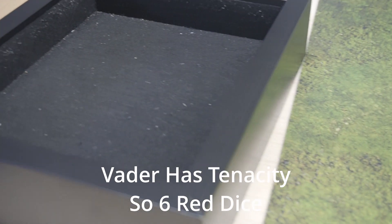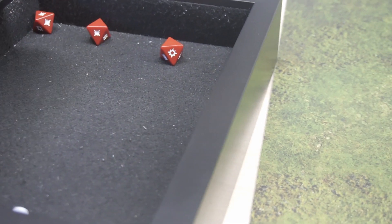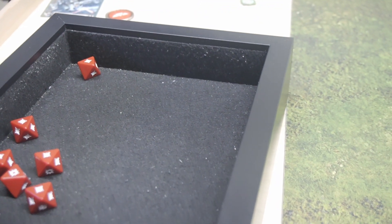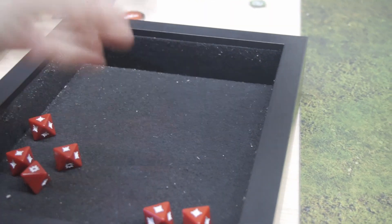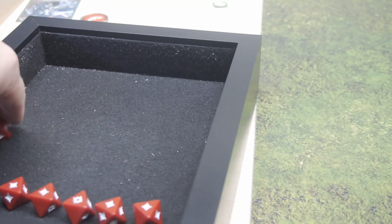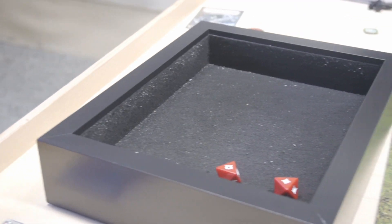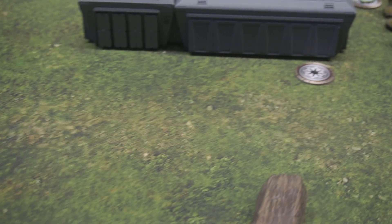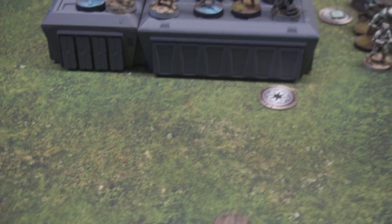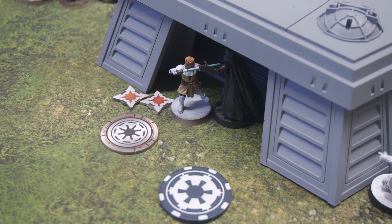Vader's going to attack again — six red this time. We'll spin the aim. Take a look at the board: we've got Obi-Wan and Vader doing some melee. Vader with two wounds, Obi-Wan with two wounds.